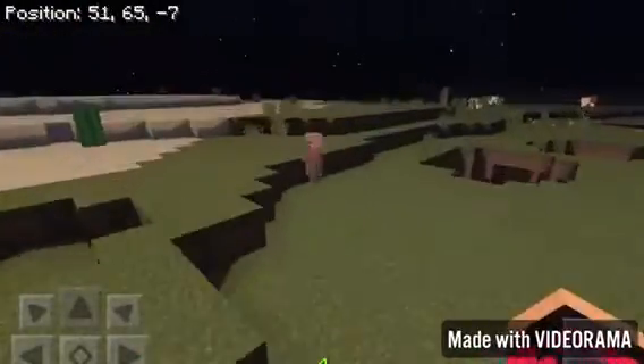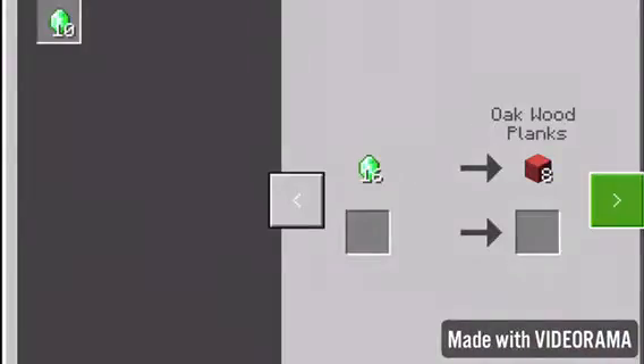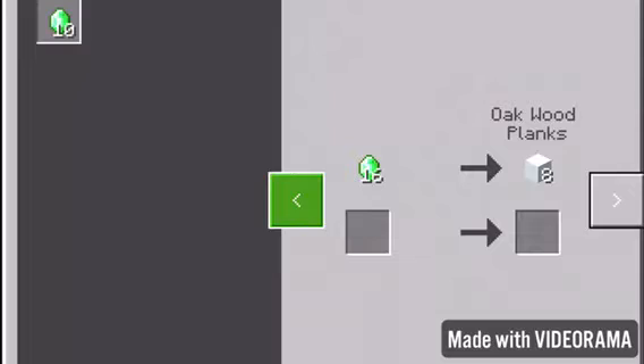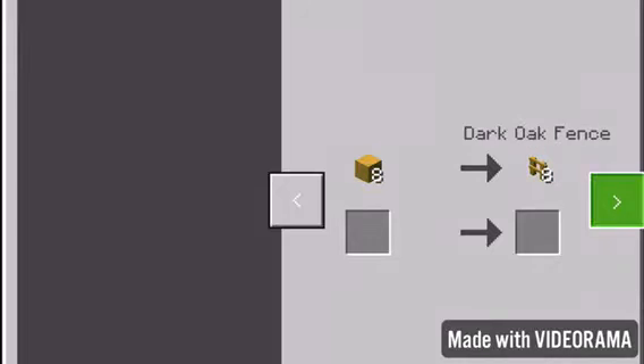I think I already locked their trade. So now I can get colored blocks from this guy — all these different colored blocks, as you can see: different colored prismarines and different colored fences.